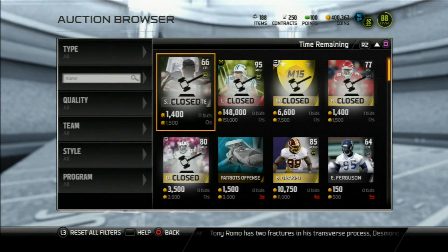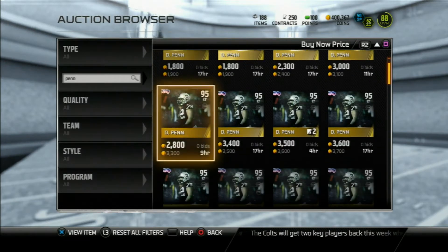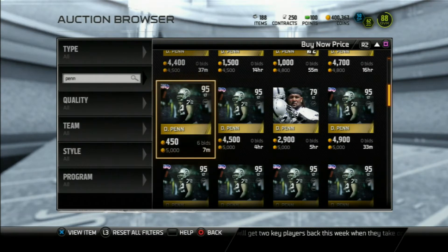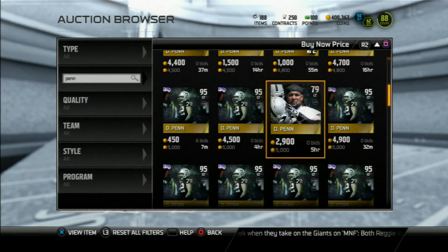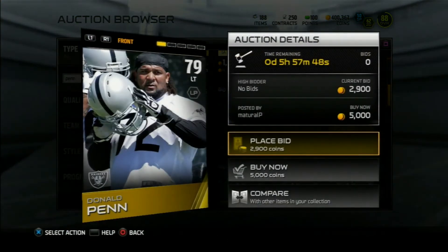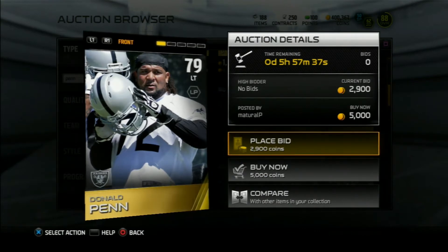The first one is our left tackle. So our first player in this offensive line is the left tackle, and that's going to be Donald Penn. It's not his most feared card. Right now it's going to be hard to get his regular base gold card because the market is completely flooded with his most feared card. Either one is fine to pick up — whichever one you find cheaper. But the price on Muthead is cheaper for his base gold card, so that's what I'm going to go off of.